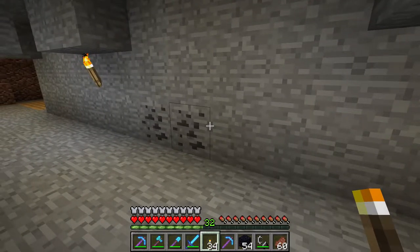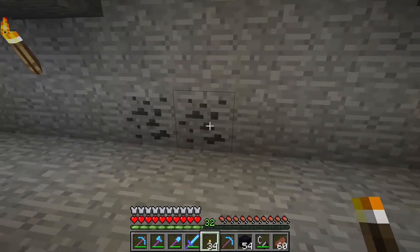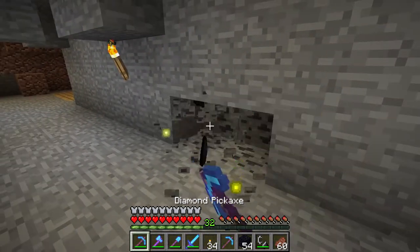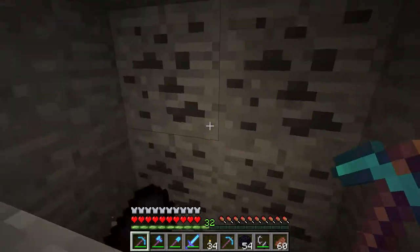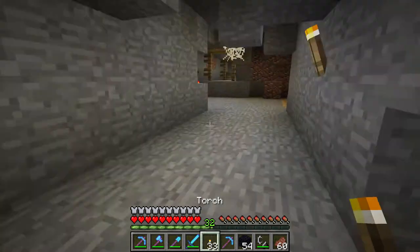I'm gonna show you how to get coal in Minecraft. What you need to find are these blocks here with black spots on them. Take your mining pick and gather them to get the coal. And that is how you get coal in Minecraft.